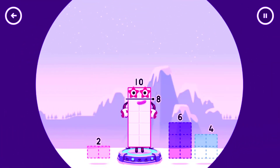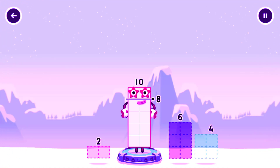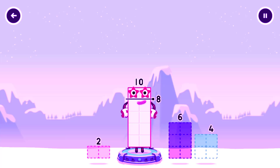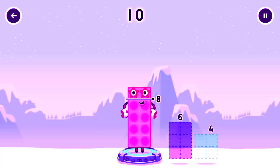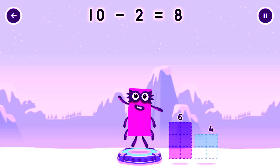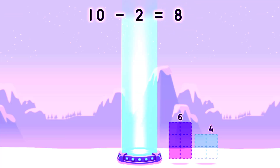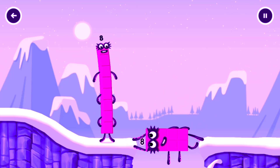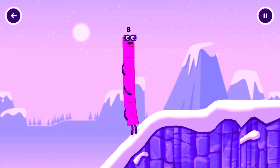Take number blocks away from ten to leave eight. Have another go. You got it. Ten minus two equals eight. Octoblock! Yes. This is great.